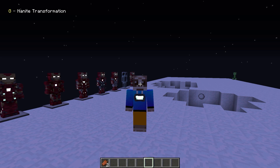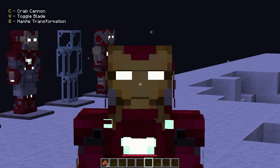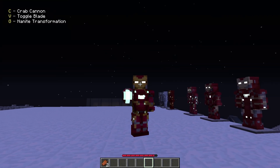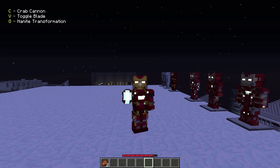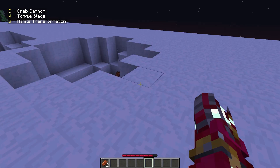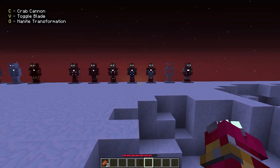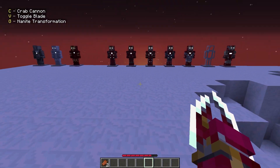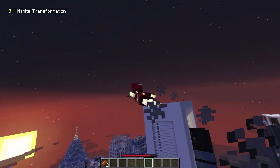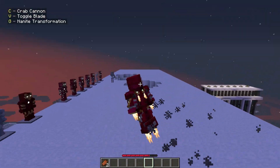Mark 50 features nano transformation — just listen to that sound, and the sound is updated too. Now the powers of the nano suit: first is the crab cannon, which is like a repulsor but with a crazy animation that looks even better in first person. We also have a laser, a gold blade, and a shield — though the shield is in Mark 85. The blade just looks like a regular blade. The flight is the same. Mark 50 is probably one of my favorite marks — between these two nano suits, I like Mark 50 better.